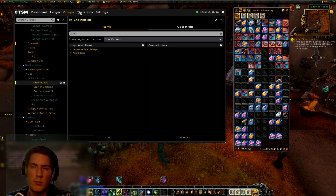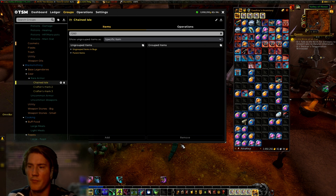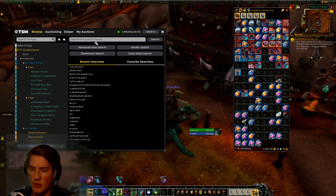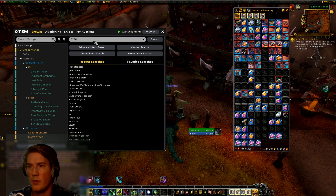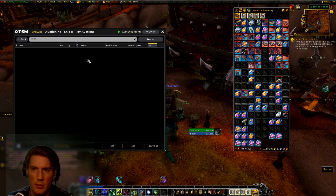That's pretty much it — you can now run to the auction house and start posting. Running auctioning scans and cancel scans will keep your listings competitive. Looking at the auction house right now using the same i260 search, there are already a bunch listed, at least on one of my smaller population realms.